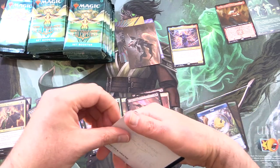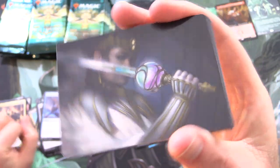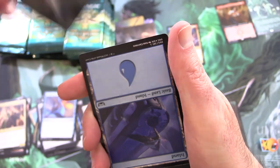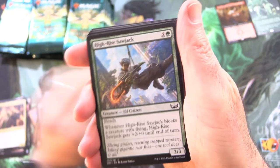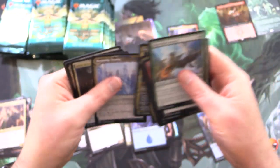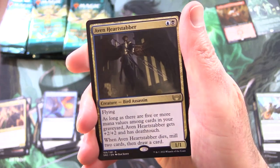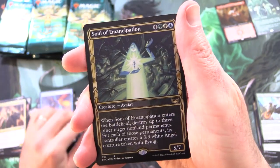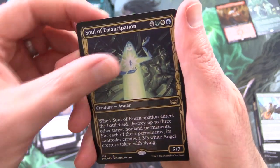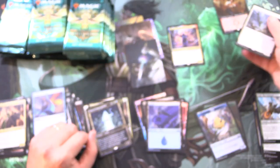Next up we have Luxor Giada's Gift — this is actually a good pull if you can get it. It's an equipment. I think it turns a Planeswalker into a creature, so you can imagine the shenanigans. We've got an Island. And Avon Heartstabber — Bird Assassin. And Soul of Emancipation. And Thalia's Lieutenant from The List — so separate pile for list pulls.